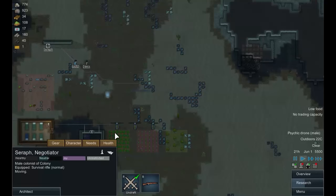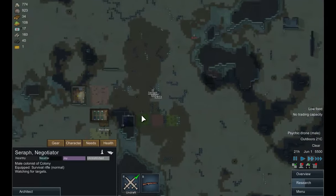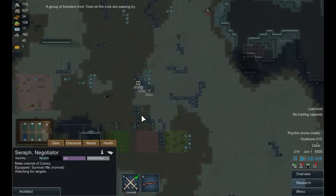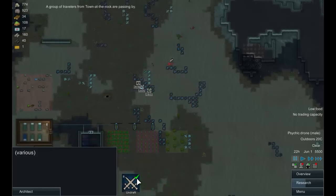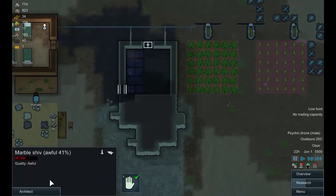Here we go — let's speed this up a little bit. Hello Ben, boy do we have a greeting for you. And we have a building to put a — yep, that'll do. Undraft you guys. An awful shiv, not really that great, but it will do the trick.